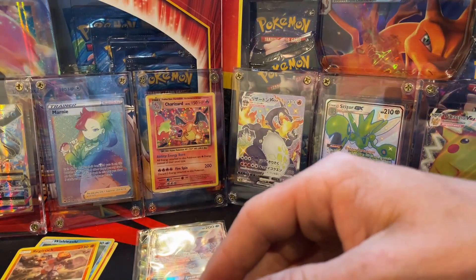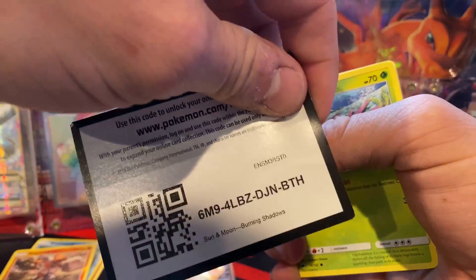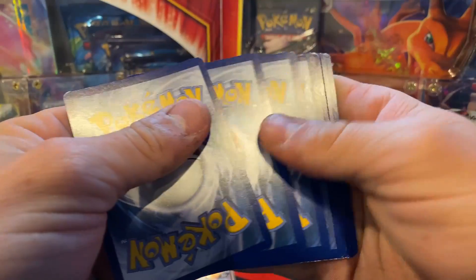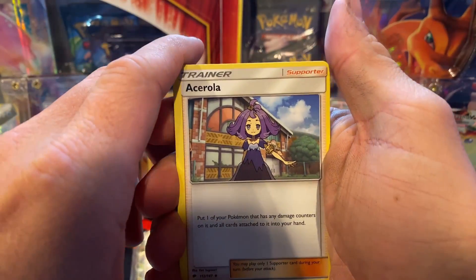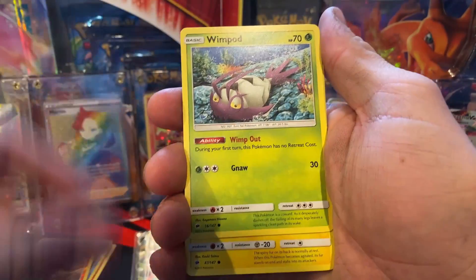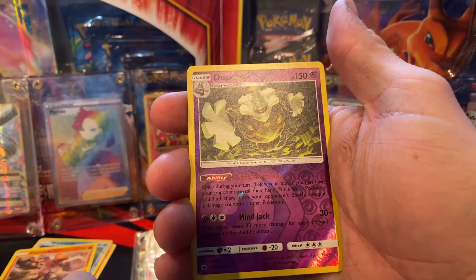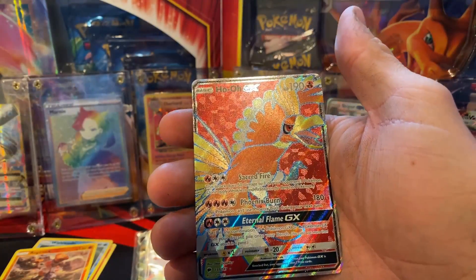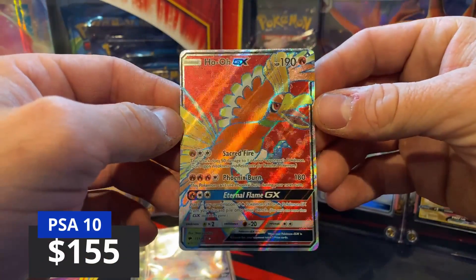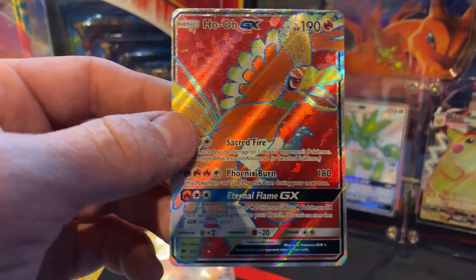Burning Shadows — this is a cool set to open. The pull rates are pretty low but the cards in it are very nice, especially the rainbow rare Charizard which would be the one we'd want to pull. I see a lot of shininess on the top of that, so hopefully it's a good thing. Croagunk, Pangoro, Magikarp, a Dusknoir reverse rare, and then we got a Ho-Oh GX full art — so that's nice. I don't think I've pulled this one before.